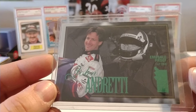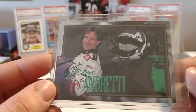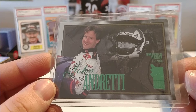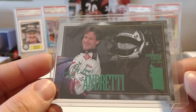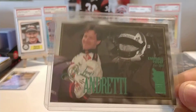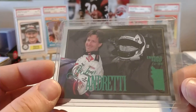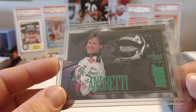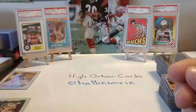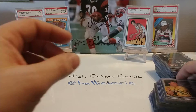There are some other insert sets in this line. The VIP is probably the highest line of Press Pass at that time, maybe Press Pass Premium. The 96 VIP also included headgear cards, die-cut headgear, and war paint. There was a Sam Bass series — I believe it was called Knights of Thunder, or that may have been in 97 — but there was a regular version and a gold version of those as well. And there were Dale Earnhardt memorabilia cards; I believe there are six total.